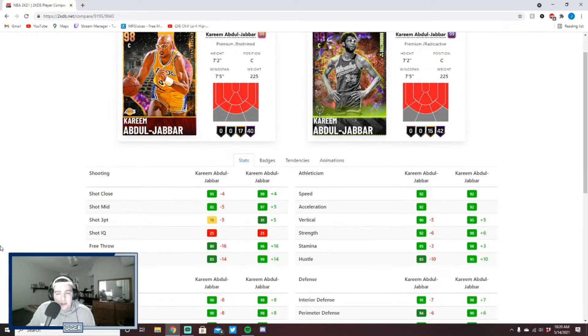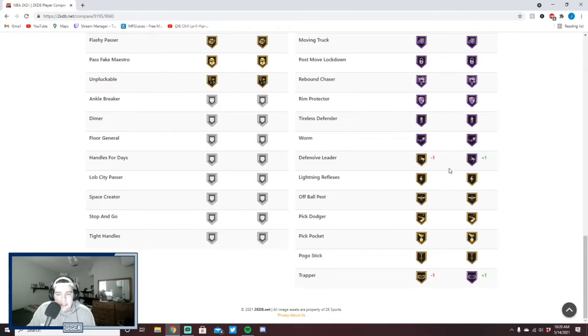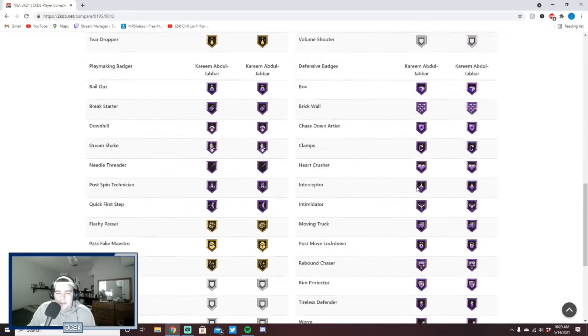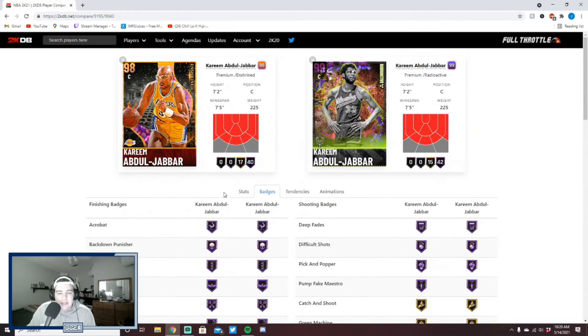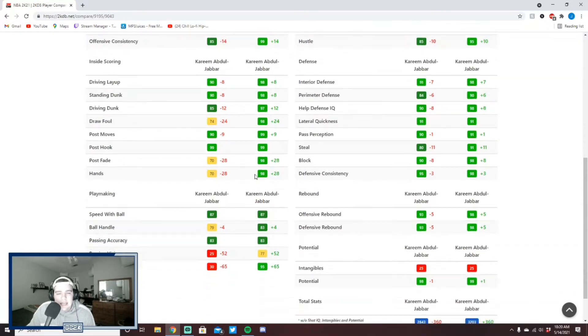Comparing him to the Dark Matter Kareem Abdul-Jabbar: he's got 40 Hall of Fame badges instead of 42. The two badges on gold are Defensive Leader and Trapper — not two crucial Hall of Fame badges. He basically has the exact same Hall of Fame and gold badges as the Dark Matter, which is good to see.